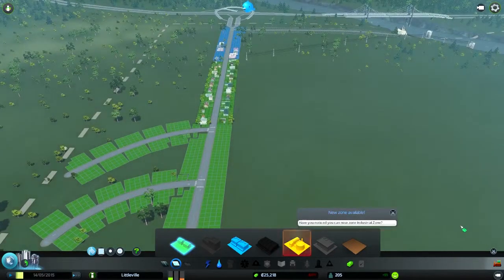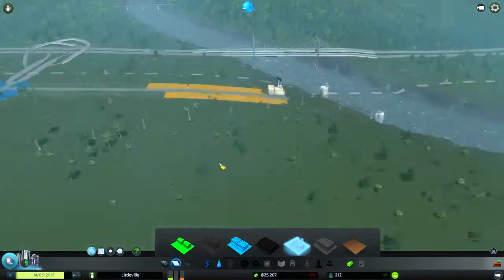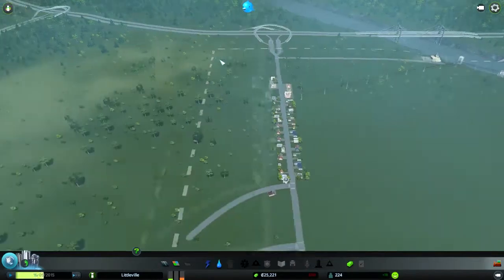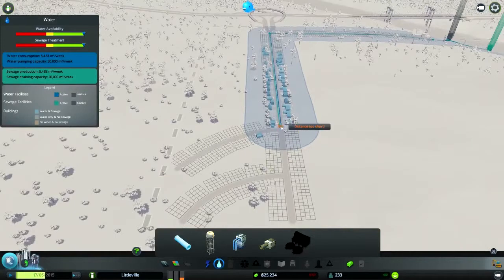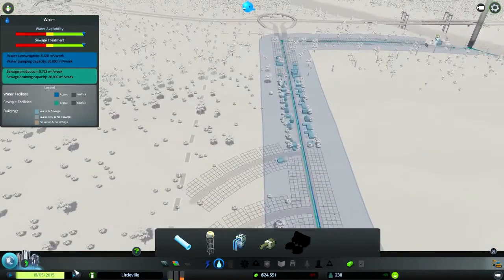Have you noticed you can now zone industry? Let's put them over here. And I also have — where is it — well, you don't unlock it yet, but you unlock districts at one thousand people. I could name all this a certain district, but I want you guys to come up with the names if possible. I'm not quite sure how this game works with the building — does it only build specific zones if there is demand for it, or can it build anywhere?